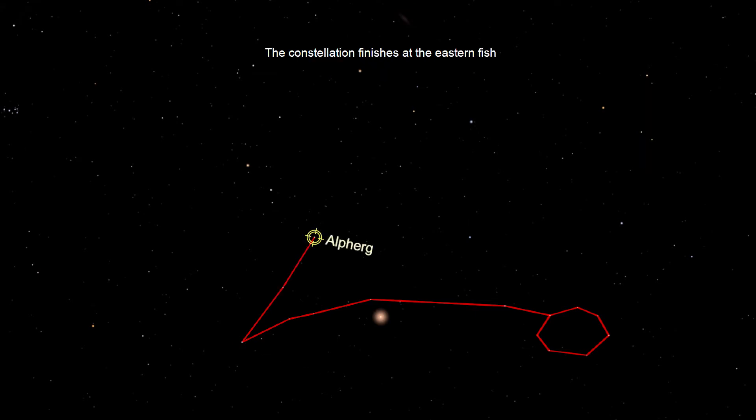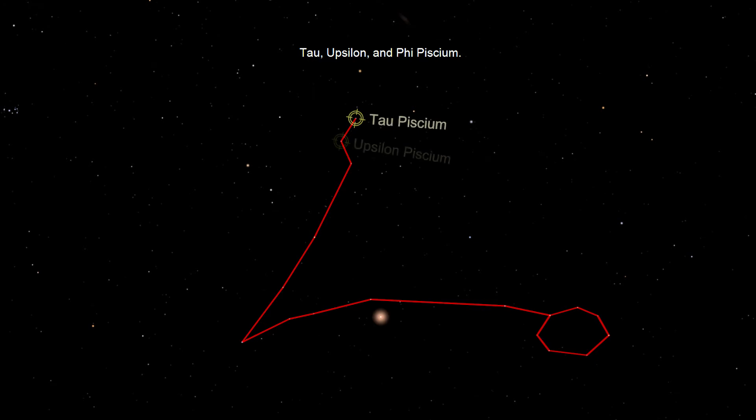The constellation finishes at the eastern fish, marked by three faint stars in a triangle shape: Tau, Upsilon, and Phi Pisceum.